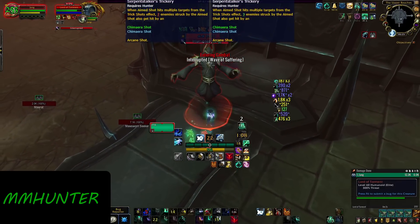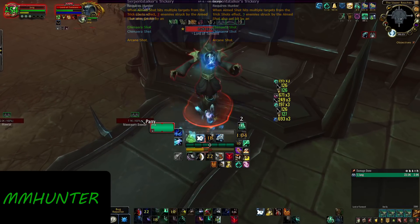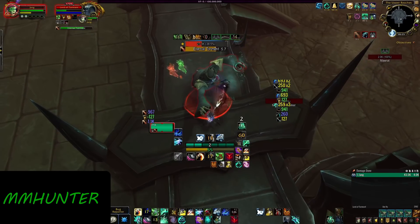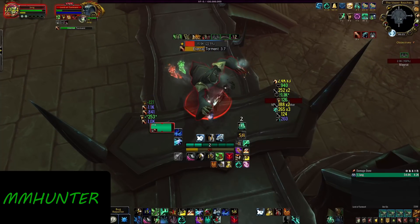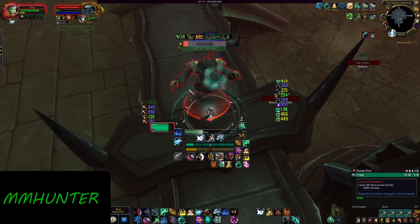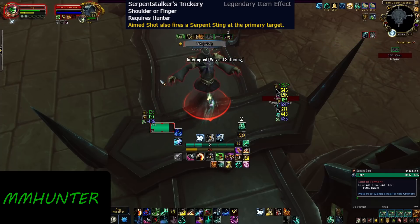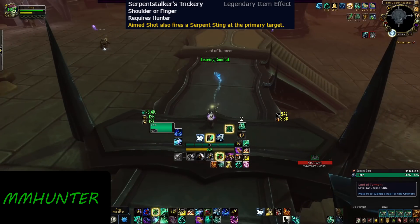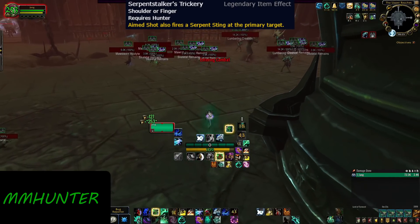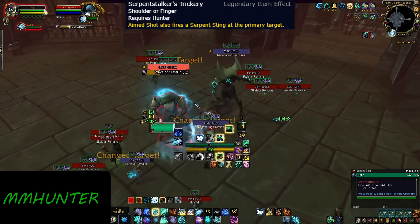Then it was reverted back to three shots — so all good, right? No, because in the latest balance patch, that legendary has been completely erased and taken a new form. Now Serpent Stalker's Trickery is simply going to make you shoot a Serpent Sting from your Aimed Shot. This is a massive nerf to the damage profile that Hunter was so good at in the beta. The three target cleave and the sustained AoE, thanks to the ricochet effects of Trick Shots and the triple shot of Chimera Shot.